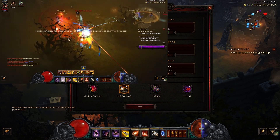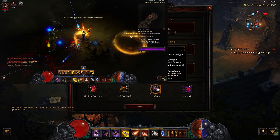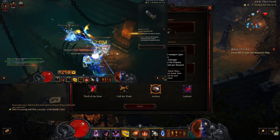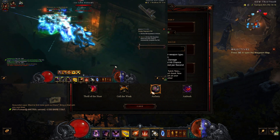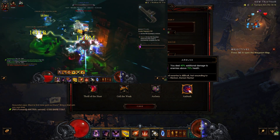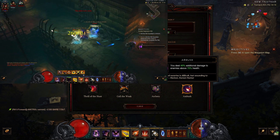So this in combination with Bane of the Trapped is a really nice damage spike. We are using Archery — we are using Hand Crossbows, so we gain 5% critical hit chance and one hatred per second. The hatred isn't really all that important, but the 5% critical hit chance is a really nice damage boost. And we are using Ambush — you deal 40% additional damage to enemies above 75% health, which is also a really nice damage boost.